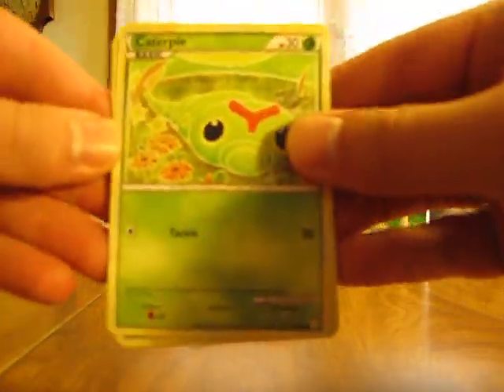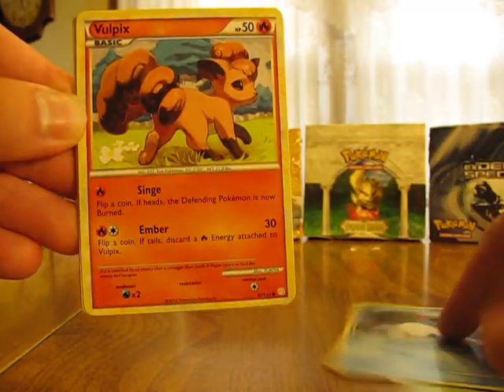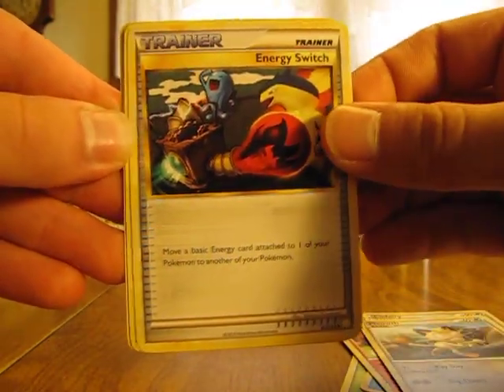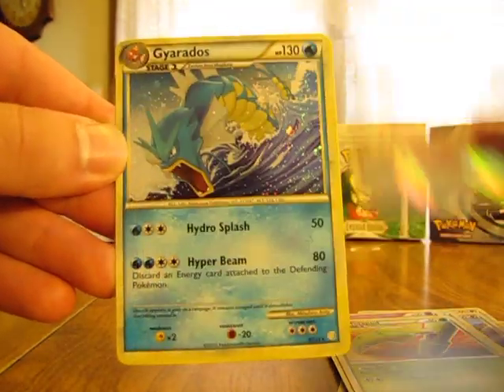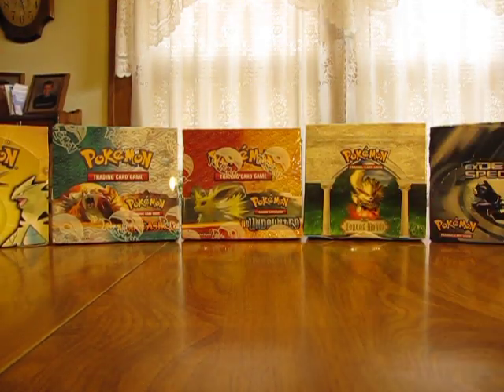So we have a Caterpie, Meryl, Vulpix, Clefairy, Meowth, Energy Switch Trainer, Unknown, Metapod, Chansey Reverse, and a Gyarados Holo. It has a much better Pokemon in terms of power compared to Shuckle.